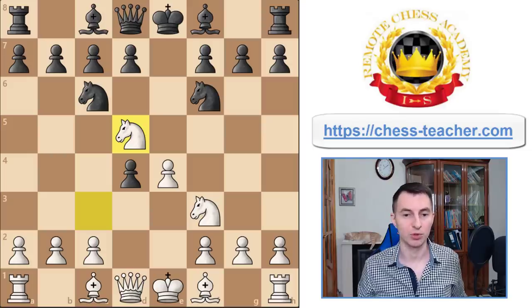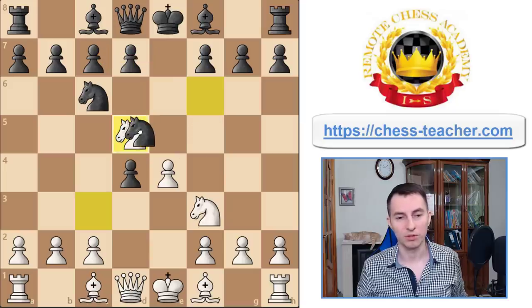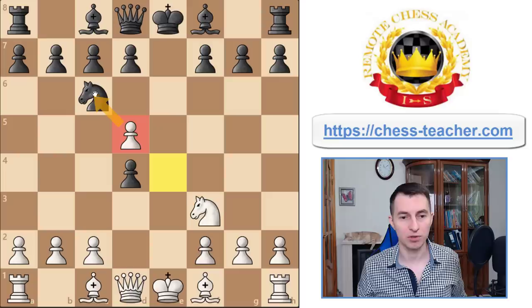Let me show you one game just to give you a taste of it. What can black do right now? This knight on d5 is a bit annoying — it controls a lot of squares in black's territory. Black probably does not want to take it because after that you recapture, attack the knight, and if it goes back you can pick up the pawn on d4. So that's not the way for black to refute this.